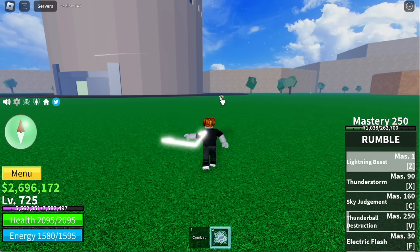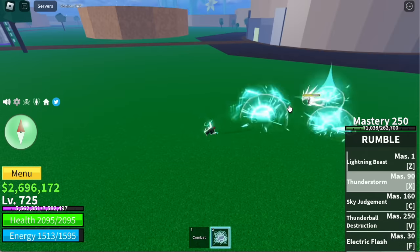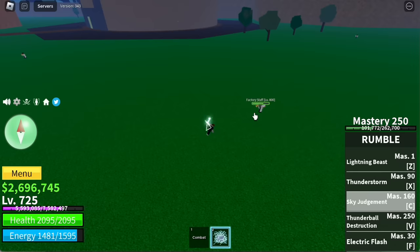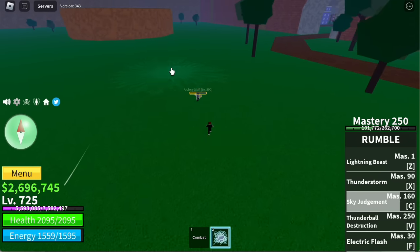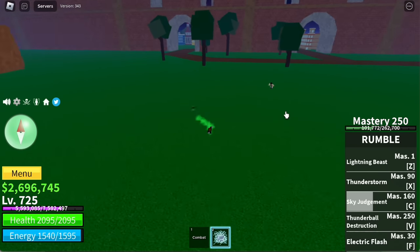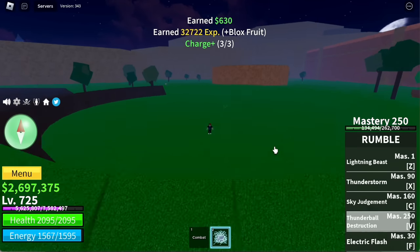For the first skill: Lightning Beast. Next up, Thunder Storm — this X skill is a lot better compared to the previous one. C skill: Sky Judgment — this one looks really powerful. For the F/C skill: Electric Flash — you can damage your enemy with 3 charges, 287 damage. And the final skill, B skill: Thunder Ball Destruction. Before I end this video, I did not use any permanent fruit — I really had a hard time getting the Dough fruit.